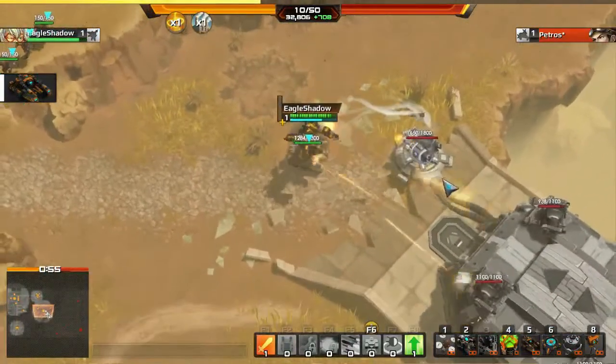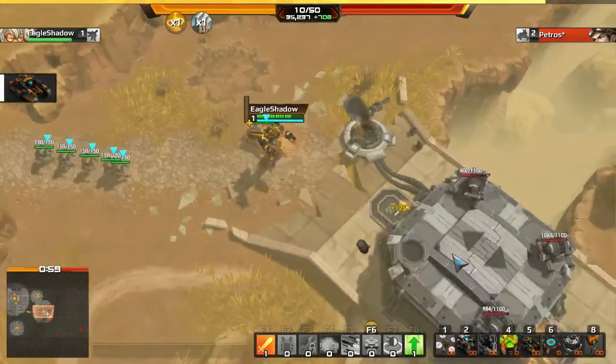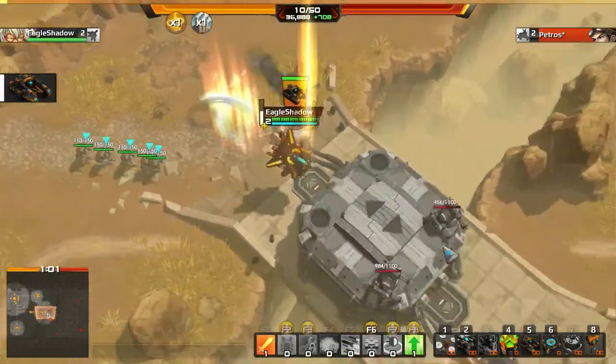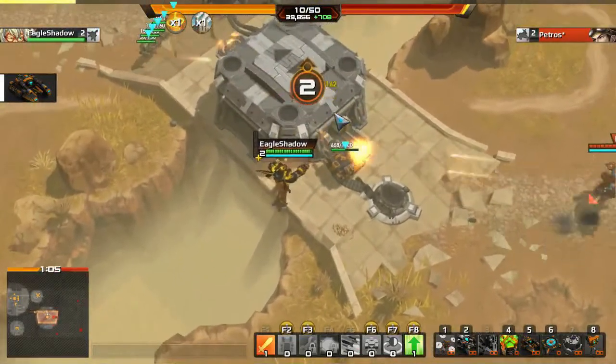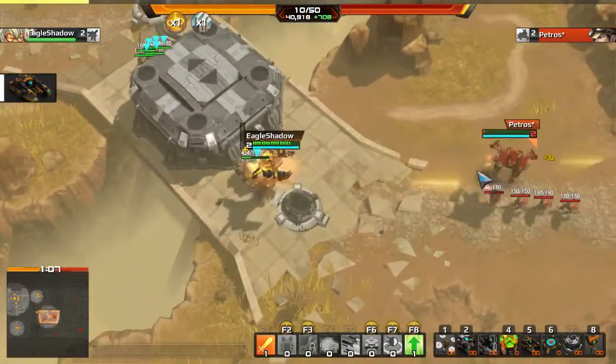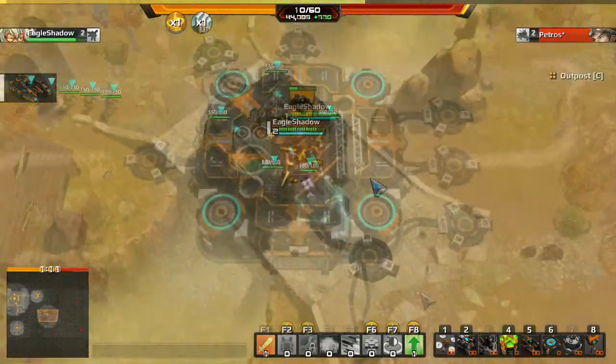The next big thing is unit health bars and numbers in game. Easily view the health of yours and the enemy's units by toggling them on in the options tab. This feature allows you to quickly assess the health of your units and micro around the ones with the least health. It is also great for testing out numbers in solo.